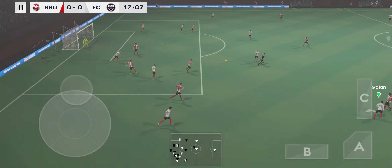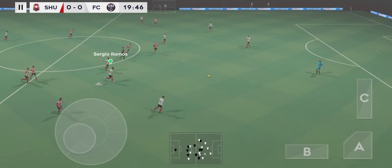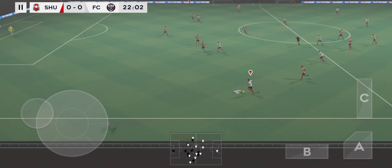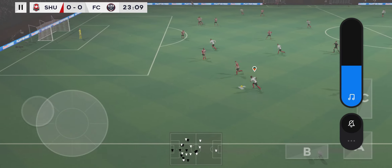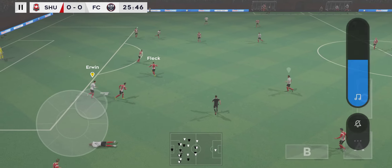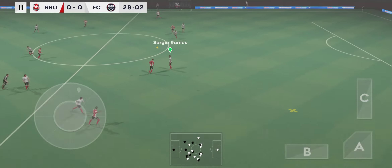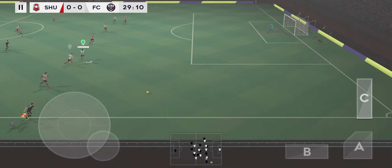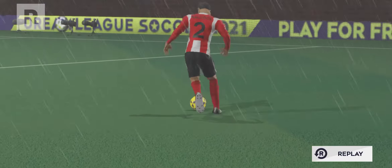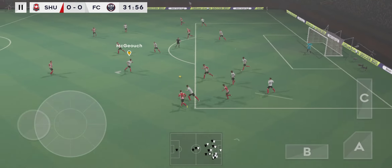The defender regains possession and now they're going to try and break. Fast, well — good possession. Good ball, sends it long. Passed out wide, then that's a rash challenge there. This is within range — great defending, confident pass.